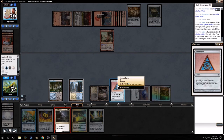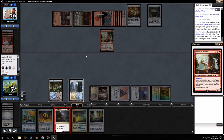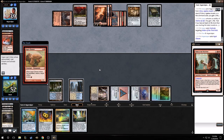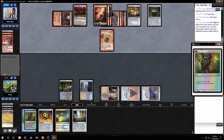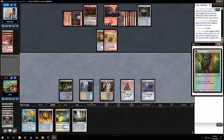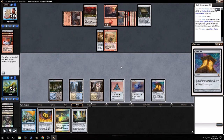Probably just kill it again. Pass it back, pass it back. I'm all right with that. Mana kept - I'll take it. Do your Wrath again and then hold up counterspell probably.